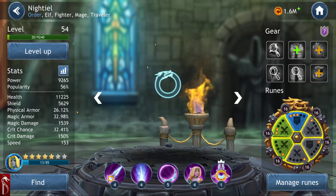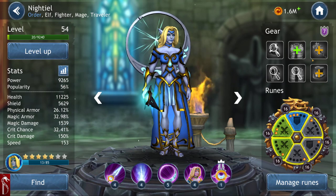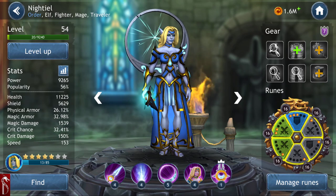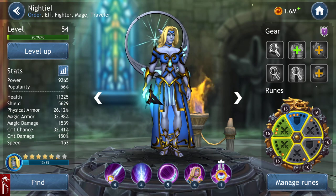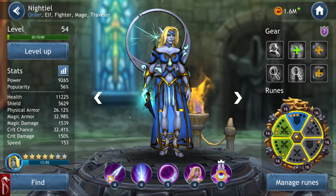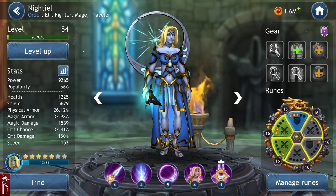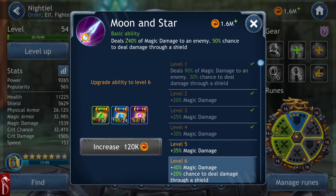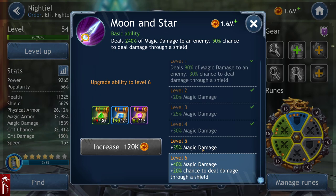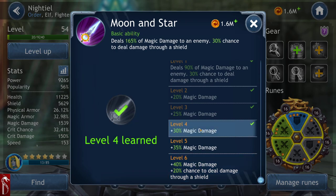Going down to someone like Nightiel — she is five stars, gear 7, with magic damage of 1,539 and shields of 5,629. The star count does change things, but it seems relatively minor. Her abilities are at 4, 4, 5, 4, 1. At her max ability level, she would deal 240% of her magic damage of 1,539, plus 20% damage through shields — and I'm not even close to that.